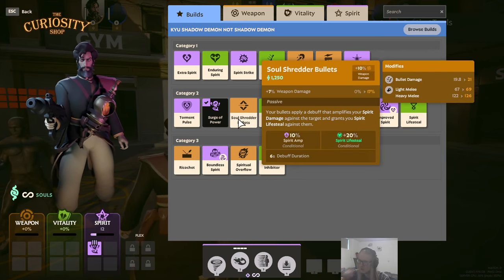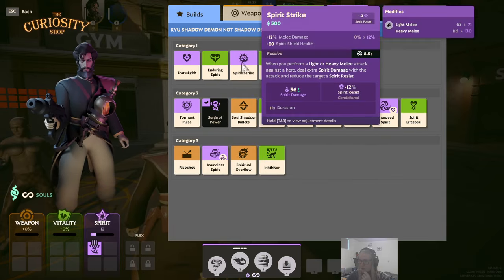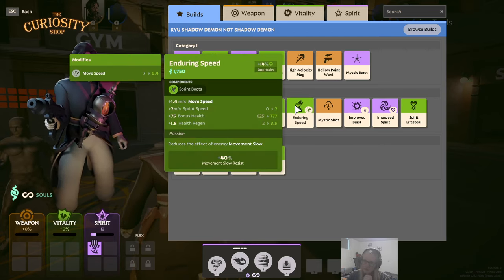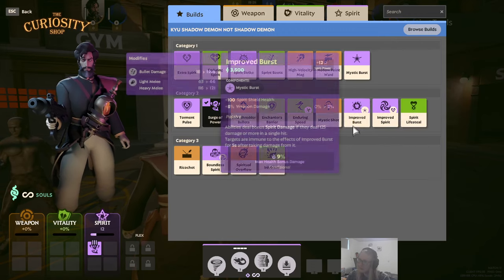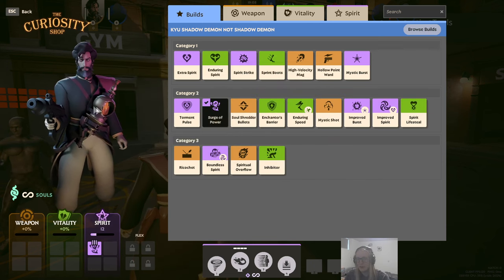Bullet Lifesteal makes sense as another way to get more spirit lifesteal, and Spirit Amp is really really good for Mirage. Enchanter's Barrier gives spirit shield — while shielded you get 20 extra spirit power, and we have a lot of open slots. Dog Speed is an upgrade from Sprint Boots, giving more movement speed, which you want because you're moving around with Traveler to get kills. Mystic Shot is inexpensive with extra spirit damage — you see it on Pocket a lot, and Mirage is a lot like Pocket in that regard.